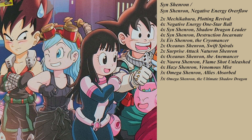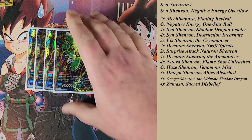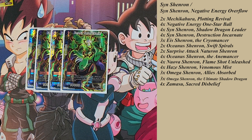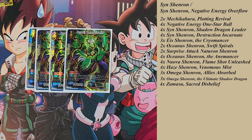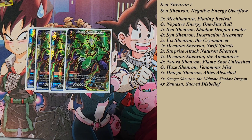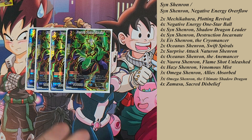Moving into the non-Shadow Dragon stuff, I played four Zamasu Sacred Disbelief. I don't regret not playing the draw super combos. What I will probably change is running two Zamasu and two Chili, just to have the option to tap down unisons — there were situations where I wanted to tap a unison but couldn't. In a lot of games you don't even draw your super combos because the deck so heavily tutors Shadow Dragons to your hand. I was sitting at six life for most of the game anyway, so Krillins would have just been dead.